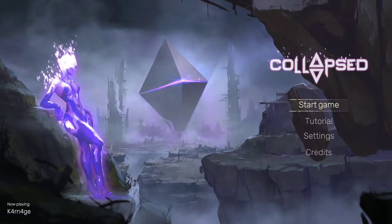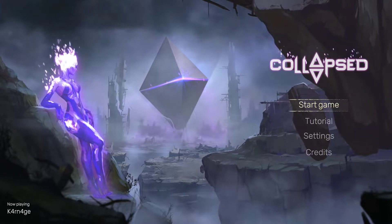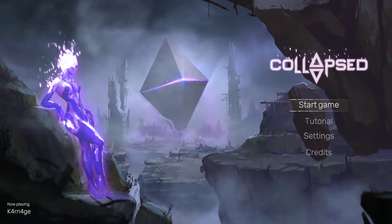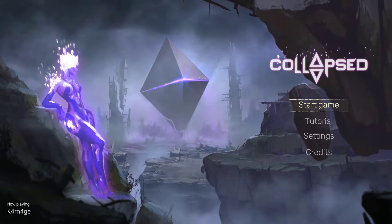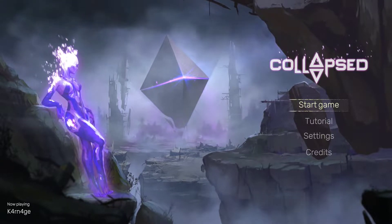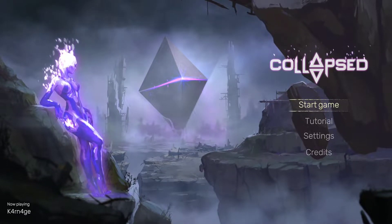What's up guys, Carnage here. Let's check out Collapsed on Xbox. This game is published by Over Games and developed by Glaive Games. It releases on December 10th, 2021. I don't have the pricing just yet, but on Steam it's $15, so I assume it's going to be around the same price on Xbox. I'll post that information in the video description below.